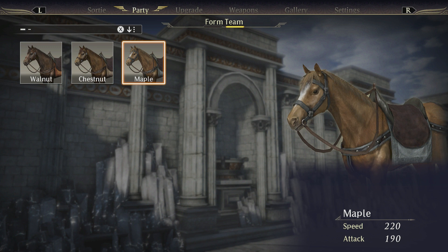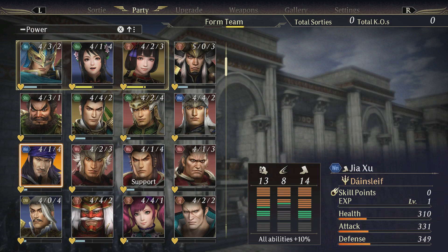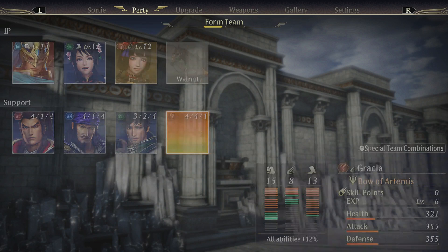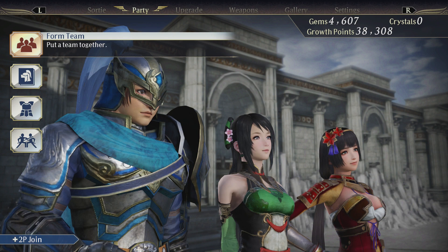You also have four support characters to choose from, and you can choose a different horse. I like this walnut color horse. Let's mix up our support characters so we have a colorful team. We'll get Sun Shen, Jia Xu, Sushu, and Gracia from Samurai Warriors 2. We've got red, blue, pink, and green — a nice colorful crew.